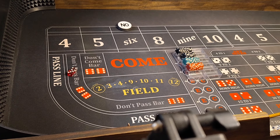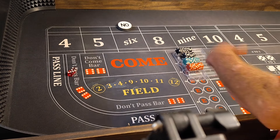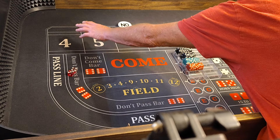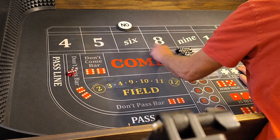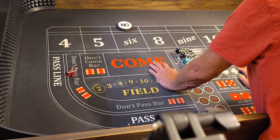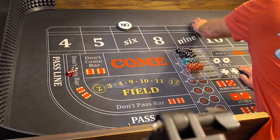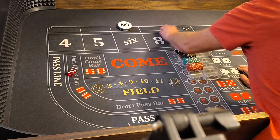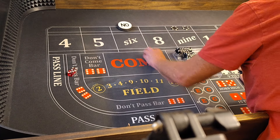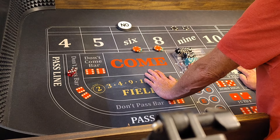Hello everyone, welcome back to Wayland's Weight Crafts. Got a pretty cool strategy for you today — I call it the DC Gladiator. How it works is: single odds on the 5 or 9 with a 6 and 8, if the DC goes to the 5 or 9. It's always 60 on the 6 and 8 at level 1.